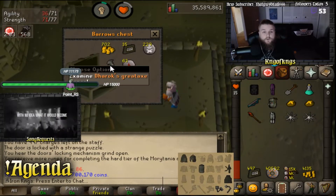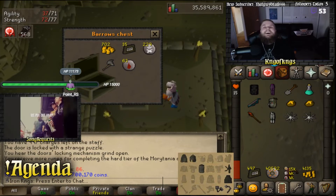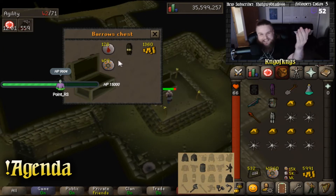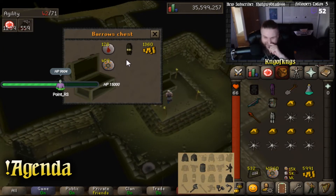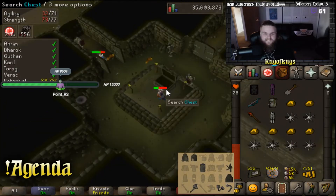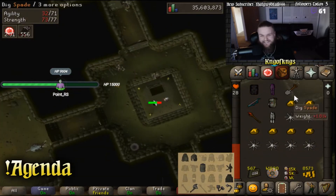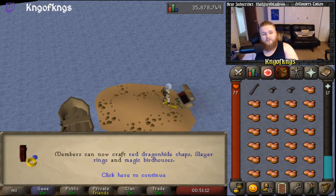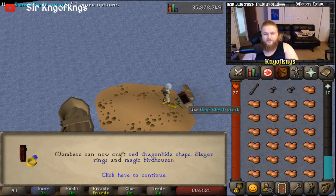Open it up — dude! Holy shit! Yes! This is going to be the last Barrows chest of the stream, I think. No, it's not — we just got Dharok's plate legs! We have to go for the back-to-back now. Nope. That's okay. I actually just hit level 75 crafting, which means we can now make Slayer Rings and Magic Birdhouses. That is extremely nice.